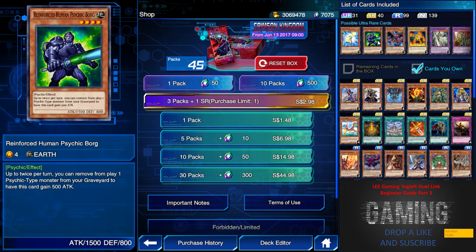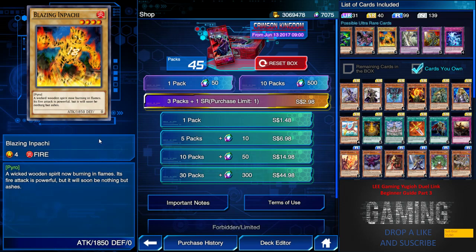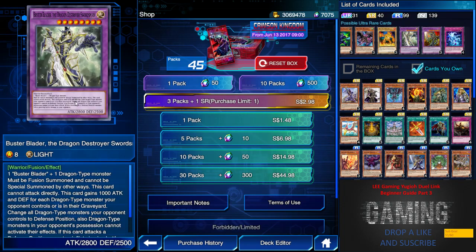Next we have Bro Hunter — just for fun, I'd say. Then we have Psychic Bot, which is not bad if you want to play a psychic deck, but I believe psychic is only tier 2 now because of so much Cyber Angel going on, so I don't recommend it unless you're a psychic lover. Next we have Red-Eyes Wyvern — maybe just one or two. And we have Burning Ipachi, a normal monster with 1850 attack — not that good since we now have 1900 attack monsters, and it has zero defense, which is very crucial against Ancient Gear piercing damage and Cyber Angel.